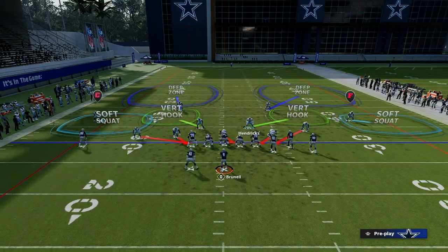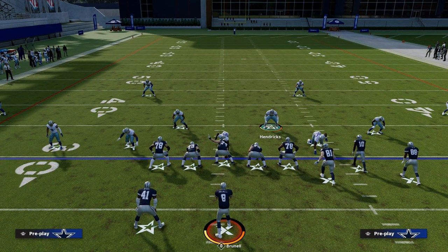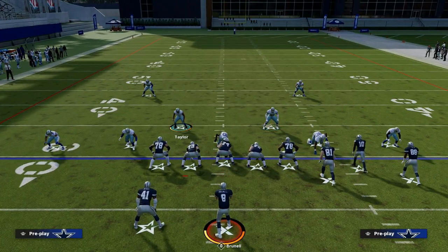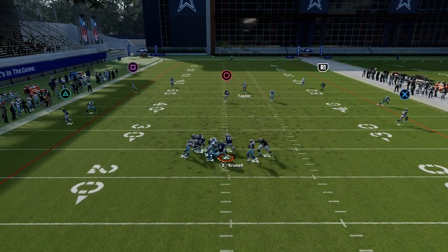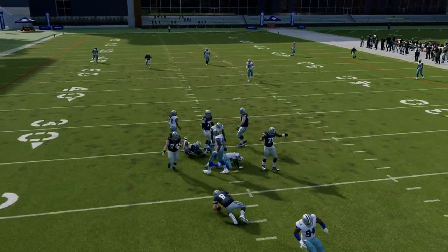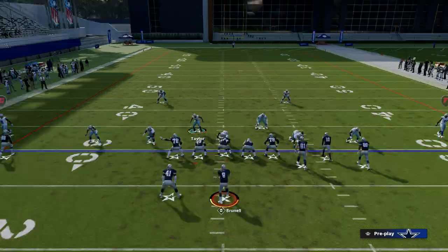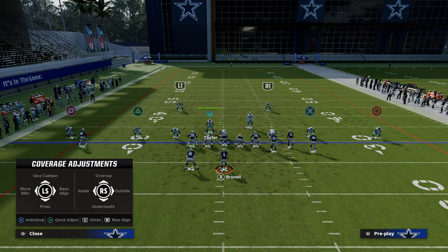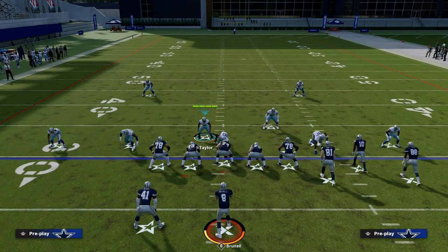If I come out here and run DB Fire 2 — with baseline on in my coach adjustments — you're going to notice this gets pretty decent pressure against Bunch. You're going to see looping edge rushers coming in off at least one side, if not both. This is way more effective than people realize.